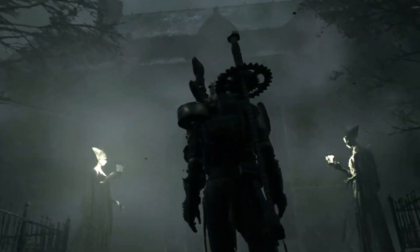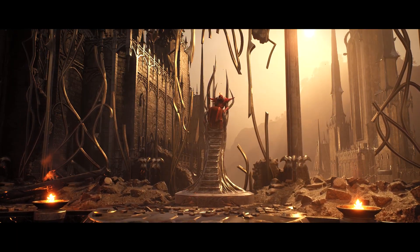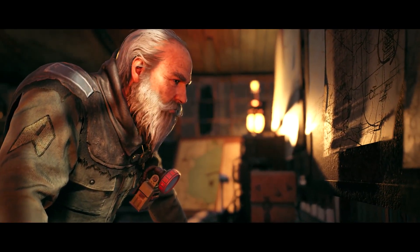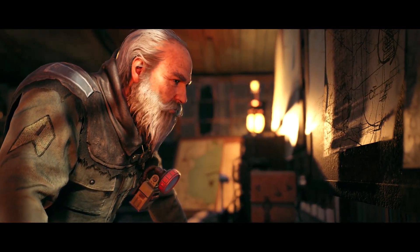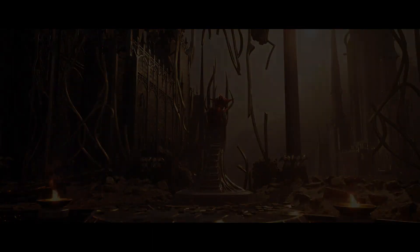We also get our first glimpse at a new long gun, which seems to be a scrap-inspired AA-12 shotgun. Then we get a shot of this character on a throne with some castle scenery in the background — a boss, as we soon later see in the trailer. We then cut to Commander Ford, who's looking a little older than he did at the end of Remnant 1. He's giving a long stare at what looks like a map. If I had to guess, this is probably an idle animation of him in some sort of hub area.